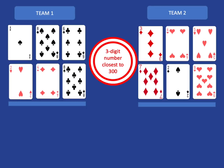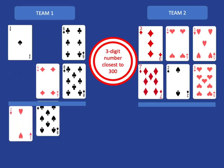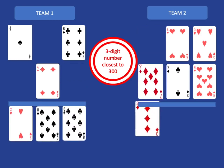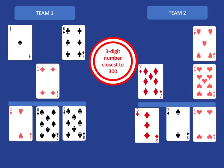The teams each have their six cards and I've given the target that they need to make a three-digit number that is closest to 300. So team 1 might decide to make their three-digit number as follows: they'll take the 2, then the 8, then another 8. And team 2 might choose to go 3, then 2, then 4.